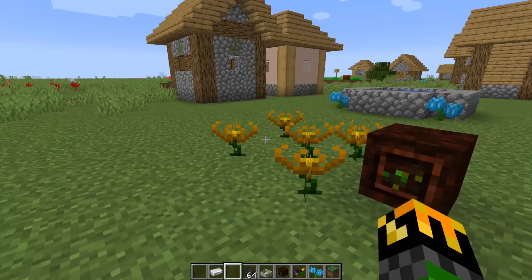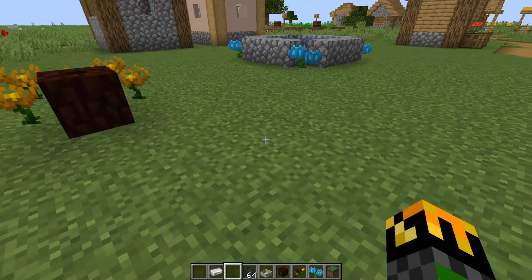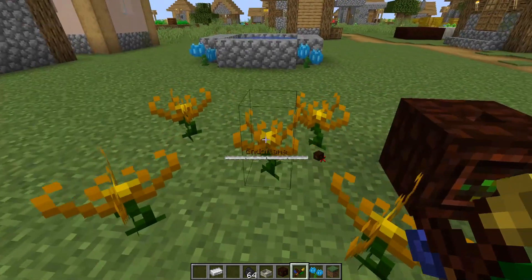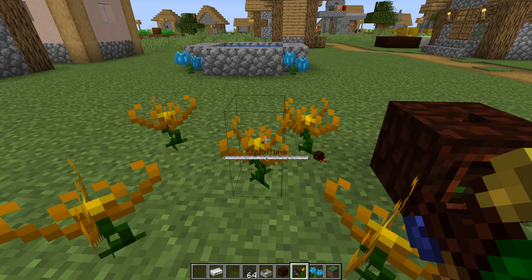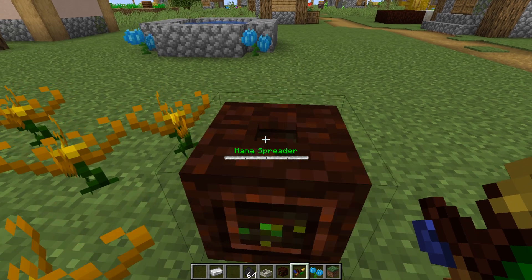So as you can see, I have in front of me my five Endoflames, my mana spreader, and my mana pool. Now, if I take my Wand of the Forest in bind mode and hover over my Endoflames, you can see on part of my screen there's a picture of a mana spreader and a red X. What that means is that these flowers aren't actually linked up to this mana spreader since I placed it after the flowers.